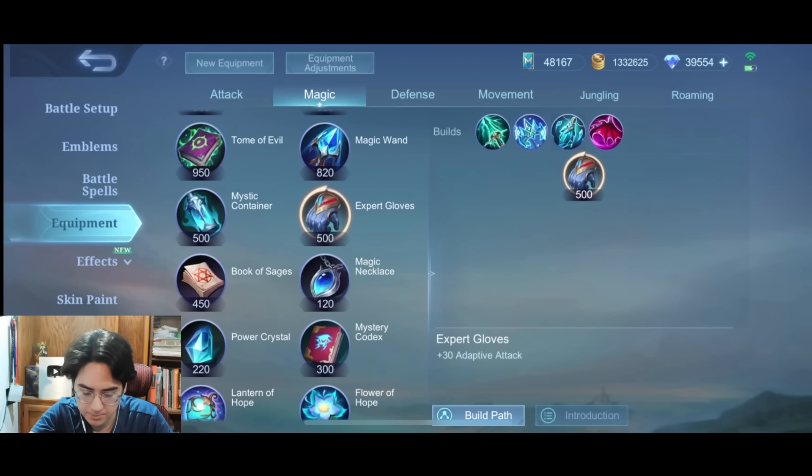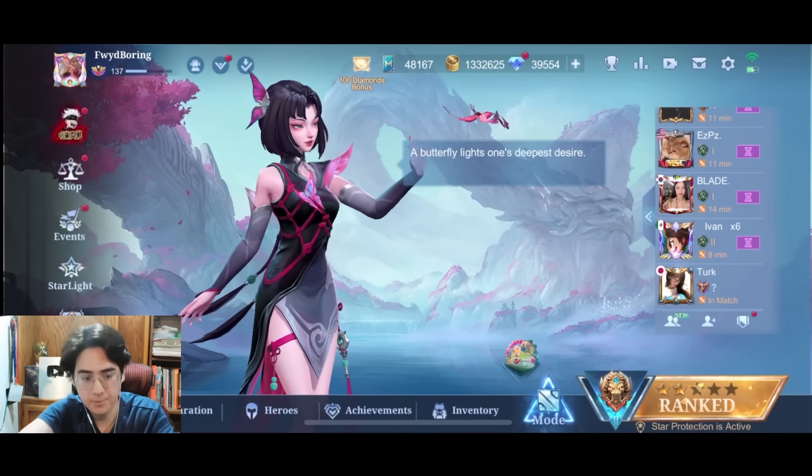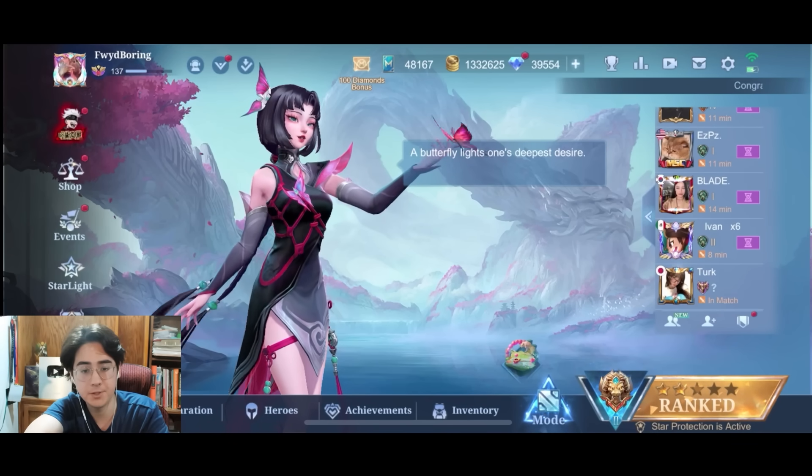Expert Gloves — niche item. I like that they made it 500 gold with no precursor build into it, because it's kind of like a risk or reward. You don't start with an item, so you can't already have damage for this super early game snowball item. It's sort of the counteract to that. I like that they did that. Anyway, that's enough for this sort of review analysis of the update so far.